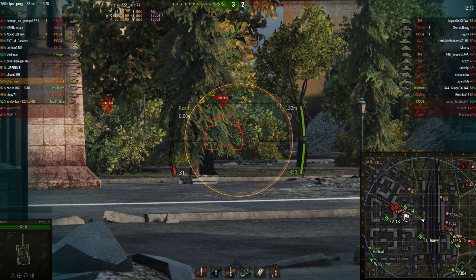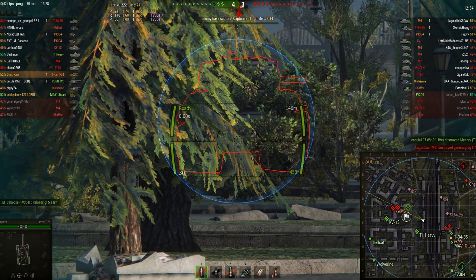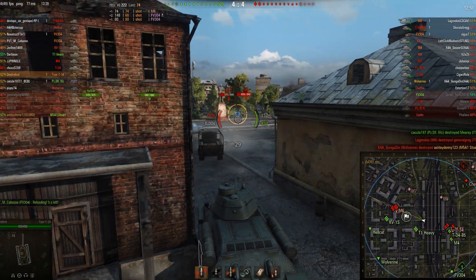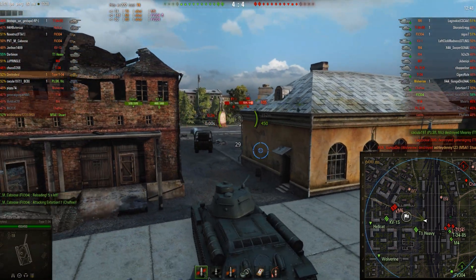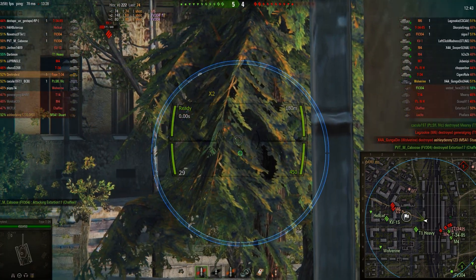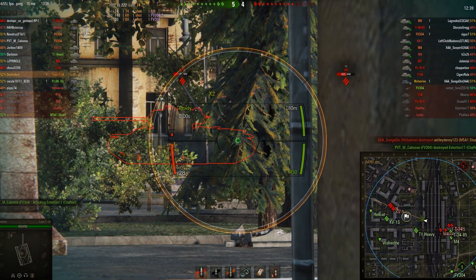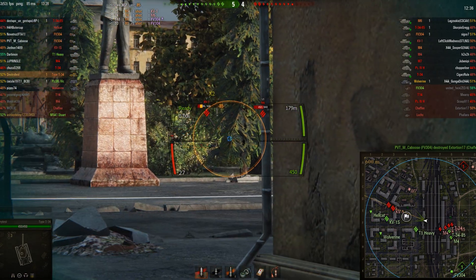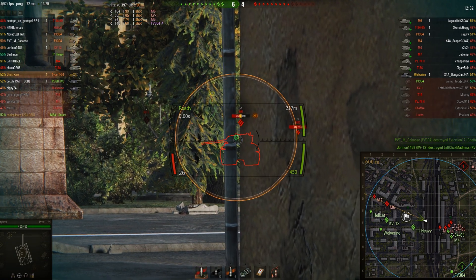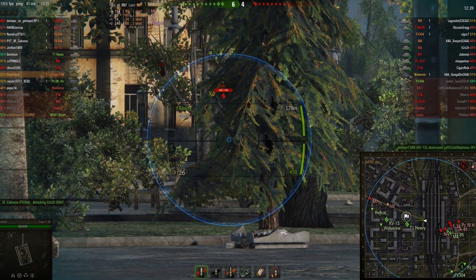Now he's engaging the M6, which you find quite hard to pen. He does have the same zoom mod as me but he's not going to pen the front of that tank with standard rounds. If he loaded APCR he would pen it, but doing 85 damage a shell with an APCR shot — it's a lot of money, a couple of grand a shot. I have no idea why he stopped shooting the KV-1 though. He's pretty lucky to pull that shot off on the M6 — pretty sketchy getting it through the side.